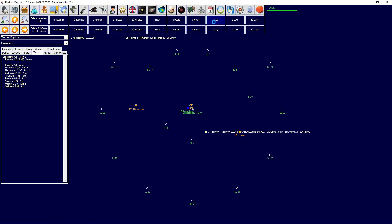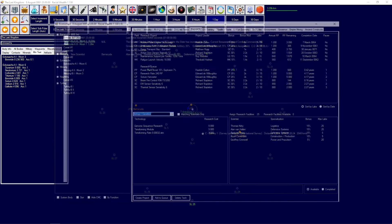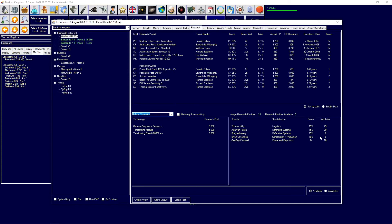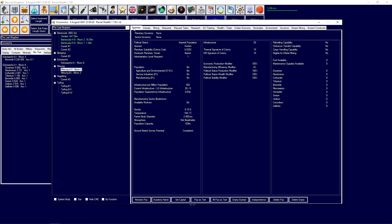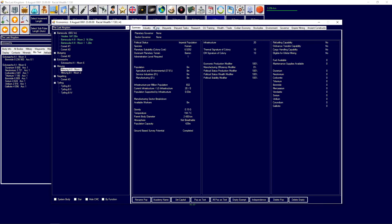We got a defensive systems researcher - we don't research any defensive systems right now but we now have two of those. Construction and production has a 25% bonus which is good. We don't have a proper ground force researcher yet, just one with two labs, so we're trying to get transport tech because we'll need that soon once we start colonizing other planets. Civilians are still trading a fair bit and racial wealth is growing.